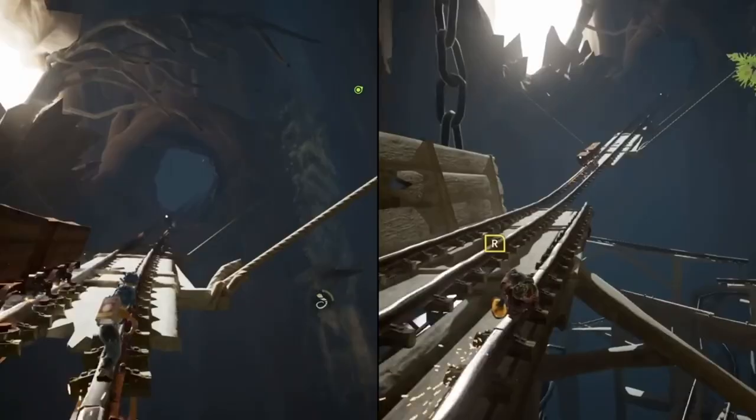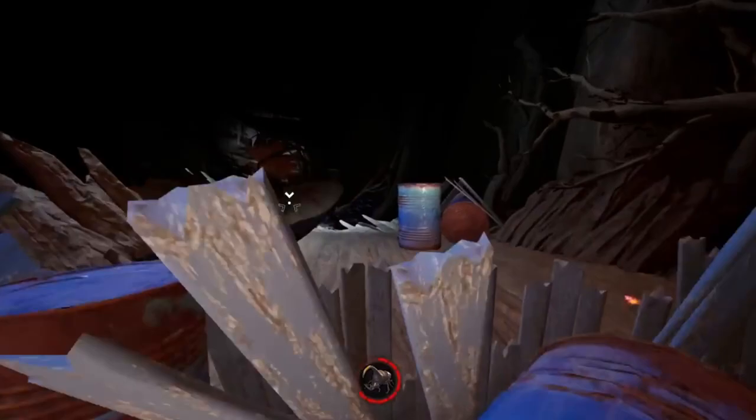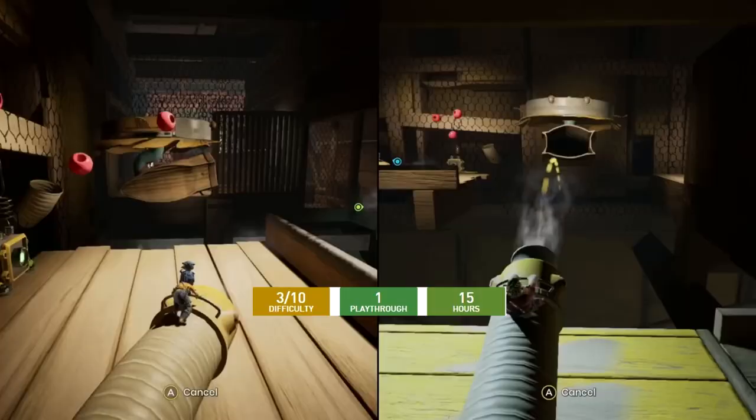Number 5: It Takes Two. Many trophy hunters have already played this game. It's a two-player game that I think is designed for couples, but I'm not sure — I'm one of the only trophy hunters who hasn't played it. It takes around 13 hours and has a 3 out of 10 difficulty, so I'm guessing it's very easy.